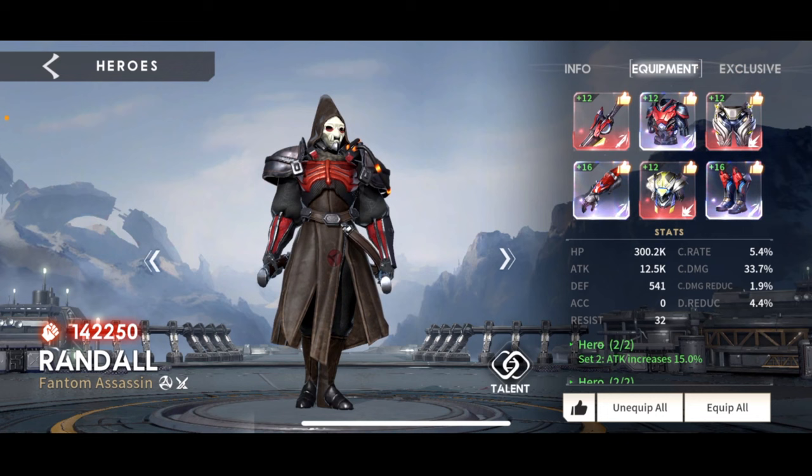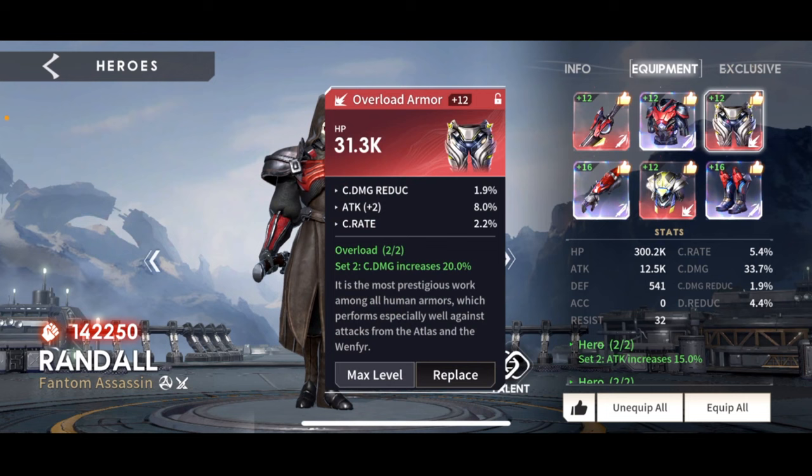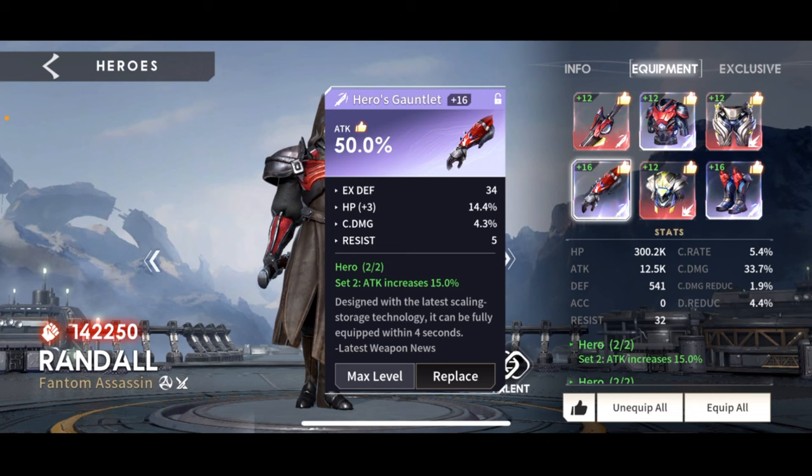As you see right now, my Randall has two two-piece attack sets. He does have some legendary gear, but he's also got some overload, which is increased crit damage. My crit rate is really low — 5.4% — so he's not going to be critting too often, and this crit damage is kind of wasted. Ideally I would want these overload pieces to be attack pieces, but I'm using them because he will crit sometimes and more so for the stats on them. My gloves have 50% attack, some crit damage — the HP is nice for Randall. It's a 50% attack glove, so it's perfect for him.